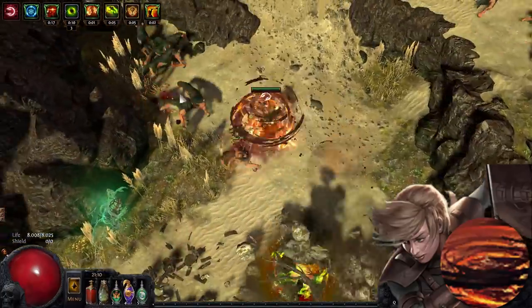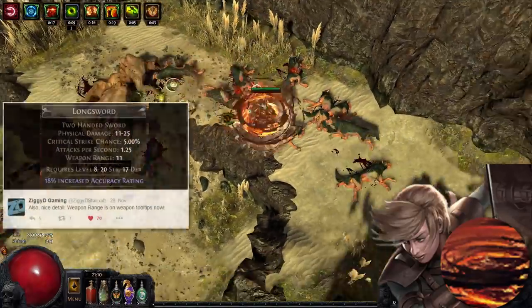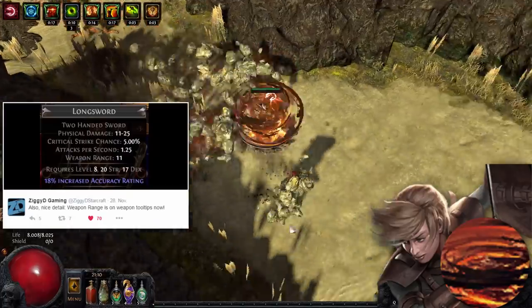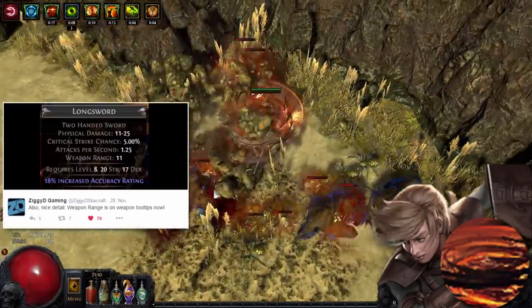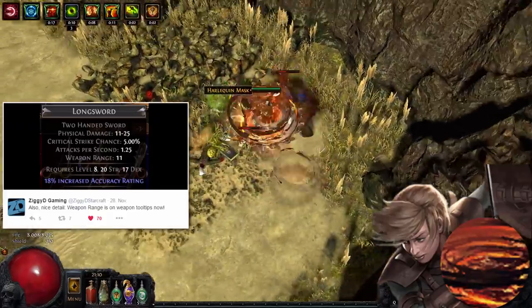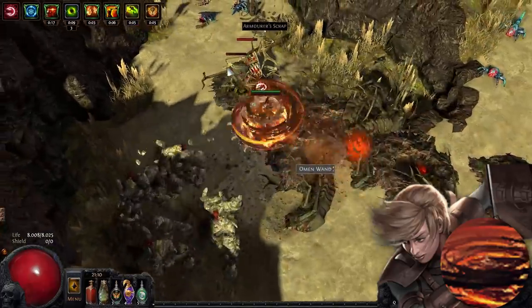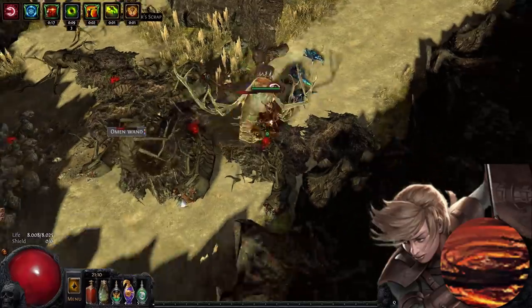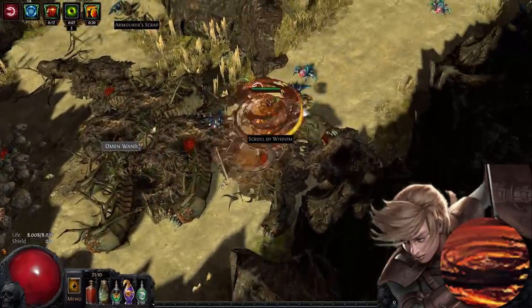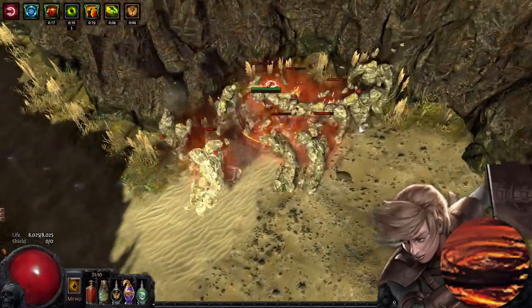Cyclone's AoE is increased significantly with the 2.5 buff to weapon range. From what we saw in ZiggyD's tweets, two-handed swords range was increased from 6 to 11, so almost doubled. That's a crazy more multiplier for Cyclone's AoE. High movement and attack speed, paired with this area of effect, equals high clear speed, which is essential in 2.5 in order to keep the breaches open as long as possible, maximizing your rewards.